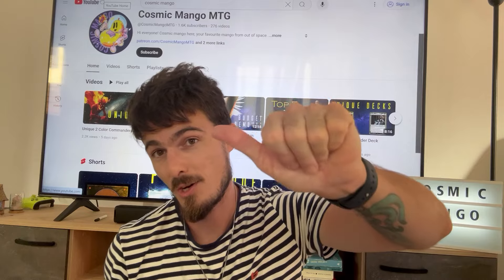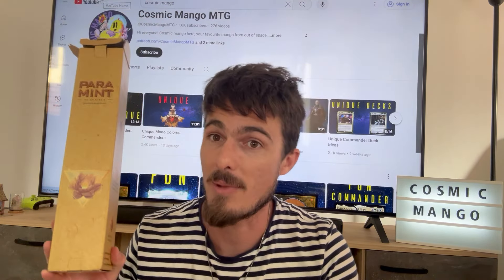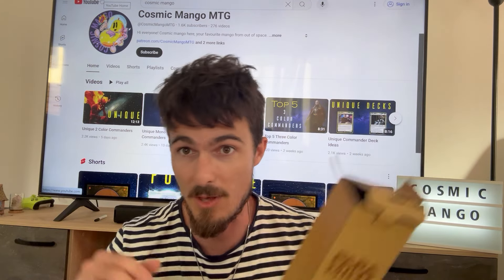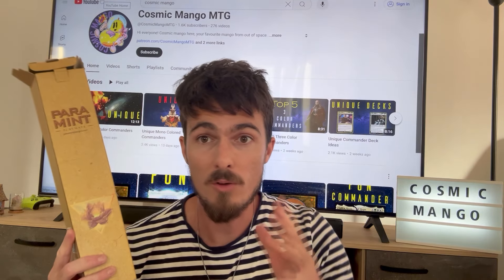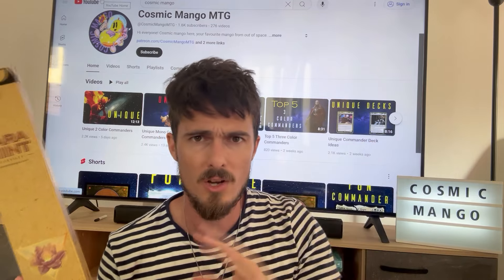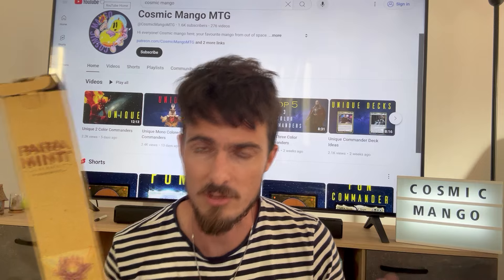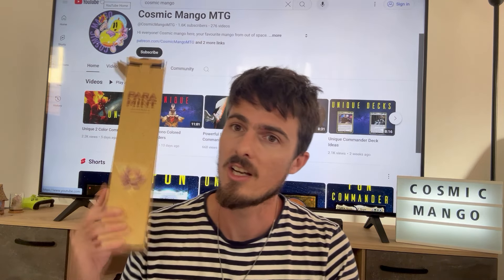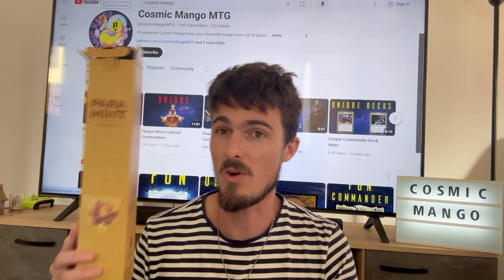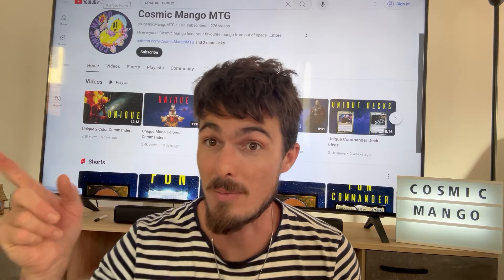Quick little break here to talk about Paramint Designs. They make amazing playmats for Magic the Gathering and any other card game that you're interested in. I have a special offer code that you can find in my YouTube description below. Really easy — scroll down to the description, click the link, and you're going to get a 15% discount on your next order from Paramint Designs. Highly recommend doing it. These designs are super cool and they have amazing artwork. There's loads of stuff you can pick from. So yeah, check them out. Let's go back to the video.